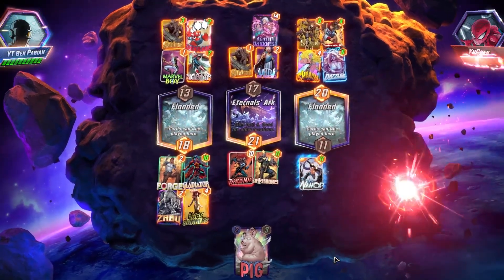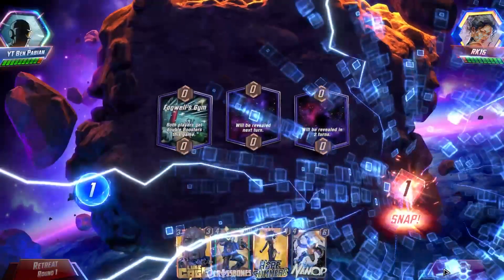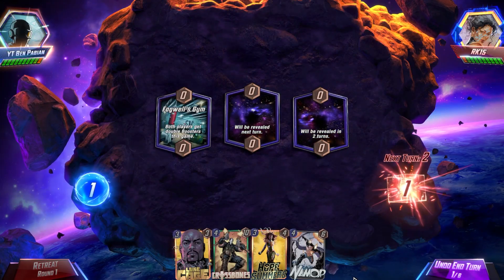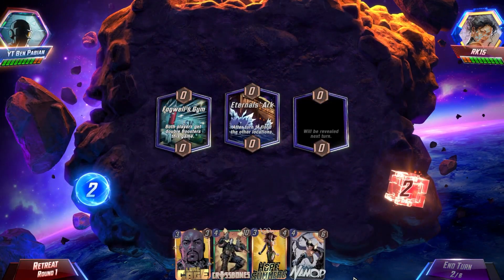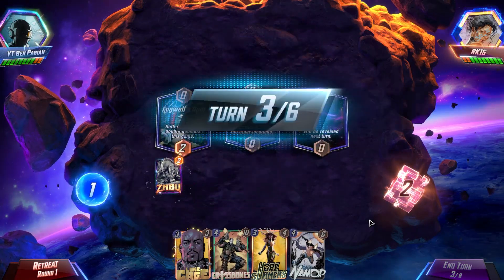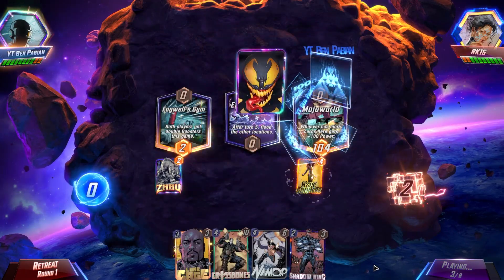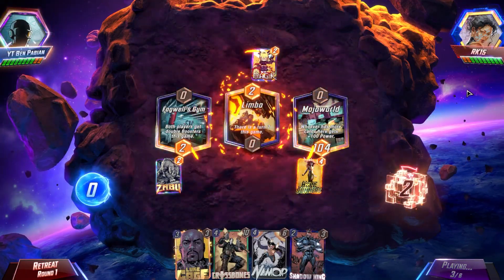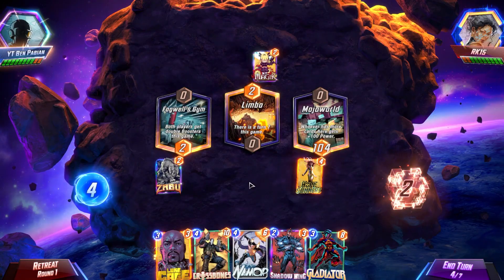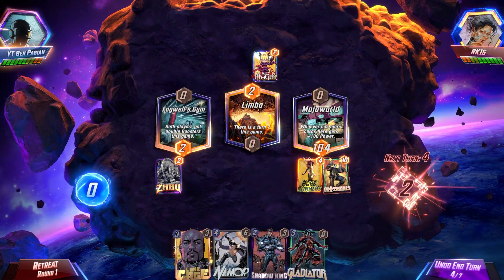This deck is so much fun to play. I also didn't draw Scar in two games — that's a little bit unlucky. Luke Cage is only there to stop Typhoid Mary, and there's a lot of times where my power gets reduced from my opponent's stuff that Luke Cage just absolutely saves it. It's so good — Luke Cage is a very, very good card, even after the slight nerf of being a 3-3. The only reason you play Magic is because you're in a Silver Surfer deck or a Living Tribunal deck.